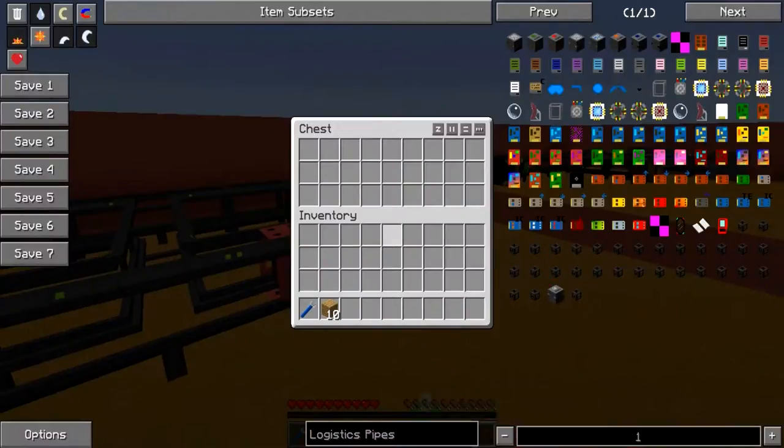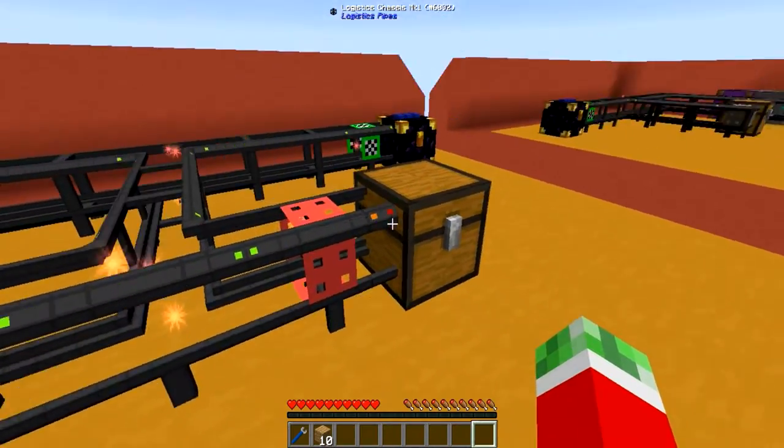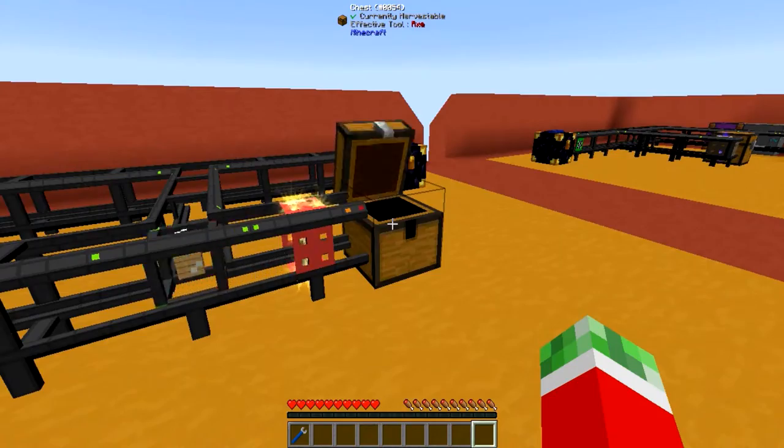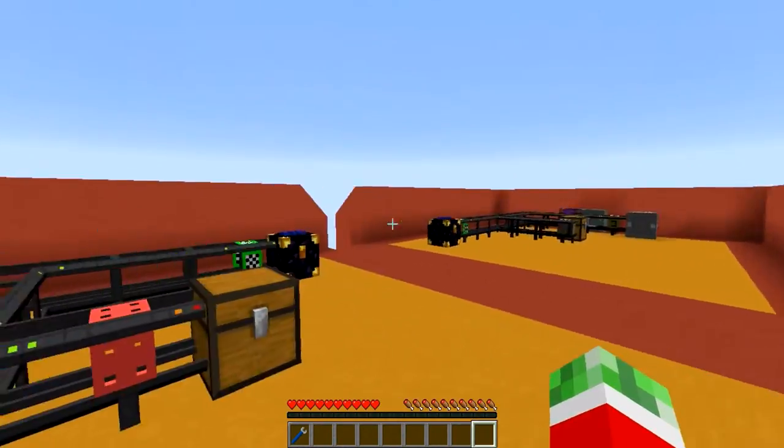And of course, this works both ways. So I set that to be the location where wood is allowed, and I got an extractor module in this one. It's taken out into the chest and the rest is done on the other side.